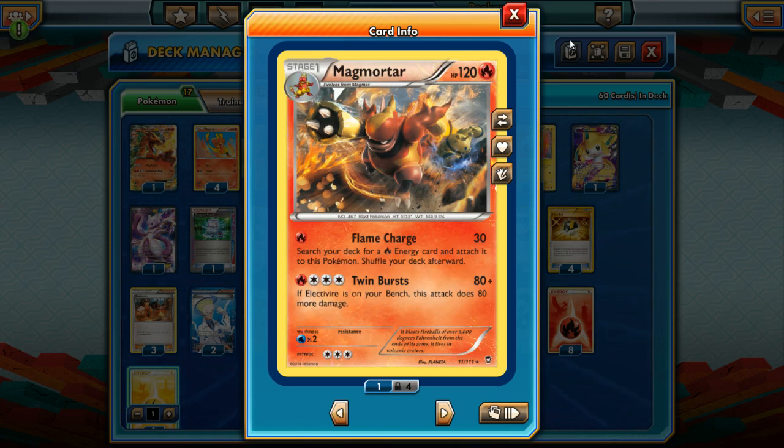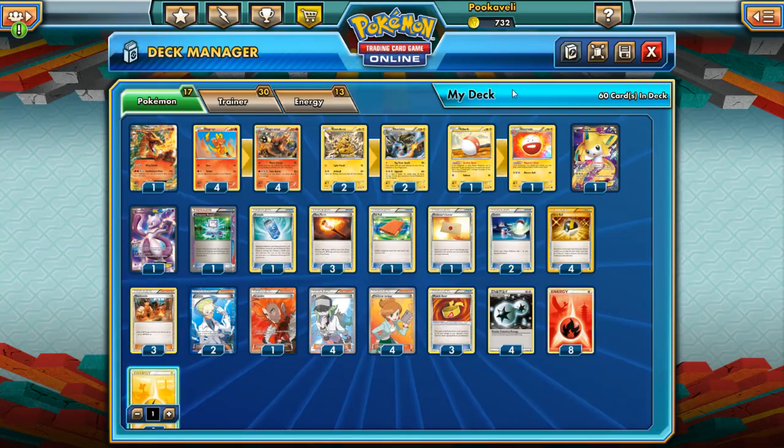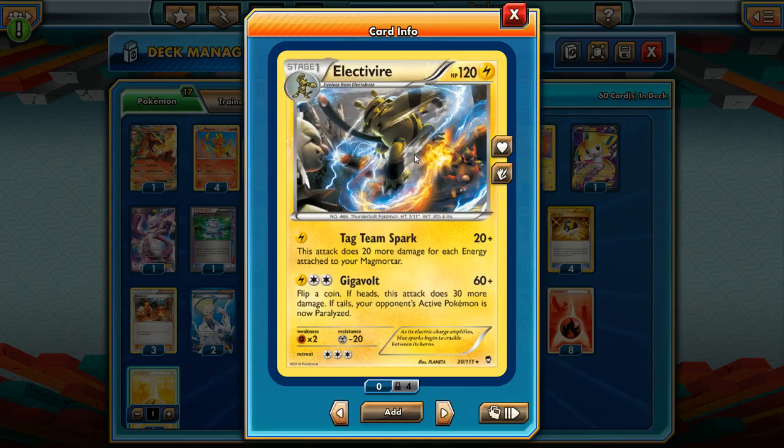The idea here: get Electivire on your bench, power up Magmortar, and use Twin Bursts. We do have to run a line of Electivire as well. I'm running a pretty small line — two-two Electivire — since we do only need to really get one into play. Maybe we should run a third Electivire or a 3-3 line, since if our opponent does target down Electivire, our entire deck falls apart. But hey, it's Bad Deck Monday, so let's take a little bit of a risk. Only a 2-2 line.